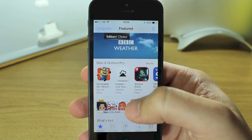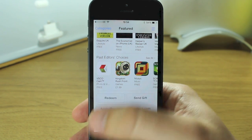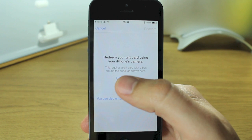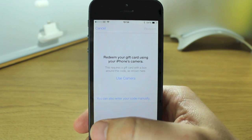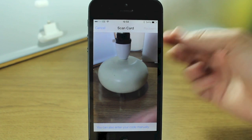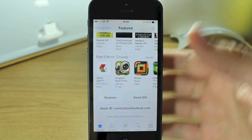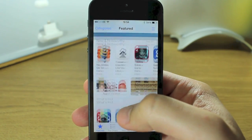Something worth noting on the home screen now is that if you hit Redeem, you can now use your camera to redeem gift cards. I don't have one with me, but if you hit that you'll get a scan card and you put your number in front of the camera and it will scan it and then you redeem your app. That's a brand new feature.